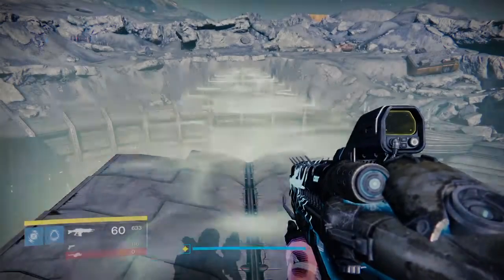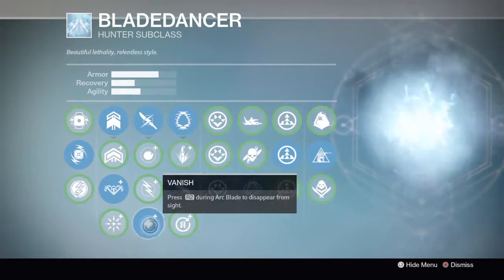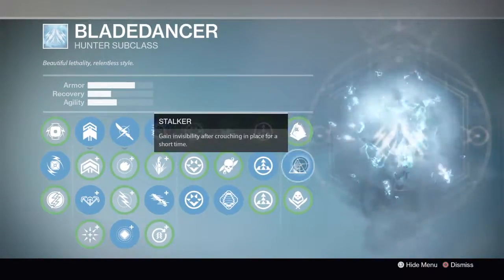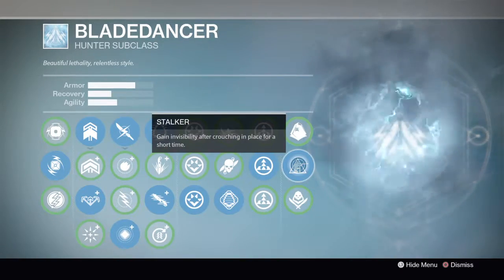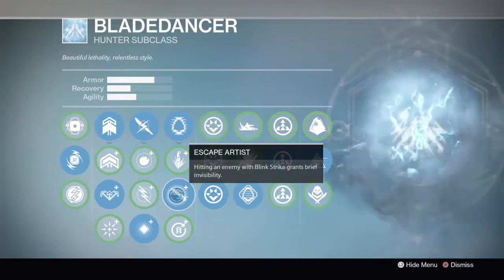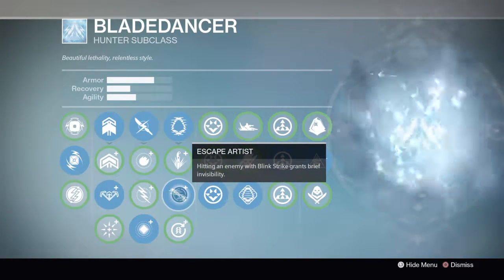What you're going to do is put on your Blade Dance subclass, and you're going to put on Vanish, Escape Artist, Shadow Jack, and Stalker. Why these four? Because you're going to need your Invisibility the whole time you're down in the Abyss.